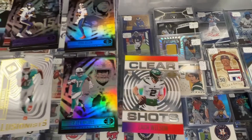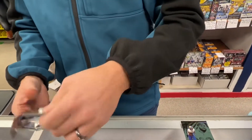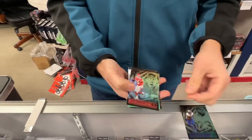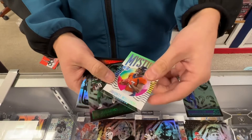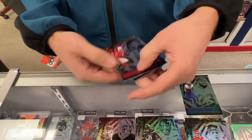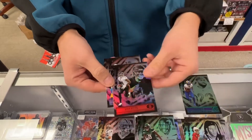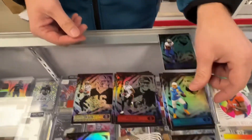Three packs left. Patrick Mahomes. Javante Williams, rookie. Elijah Moore, rookie. DeAndre Hopkins, base. Rookie of Kyle Pitts — that's a good one. Keenan Allen, base.